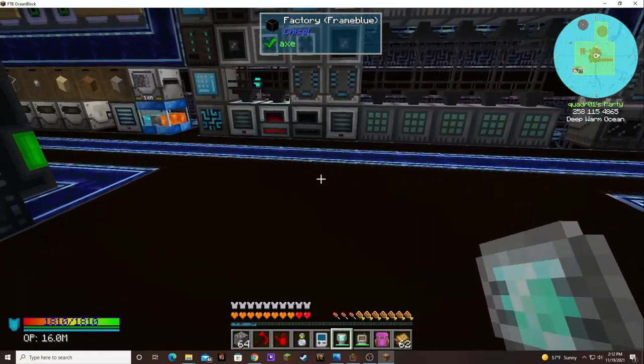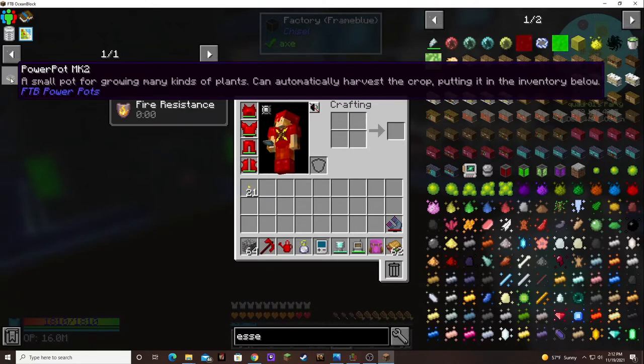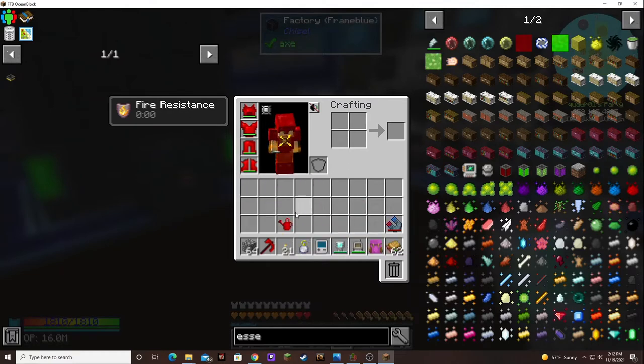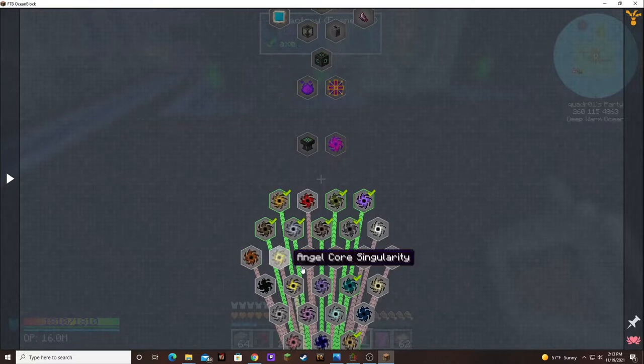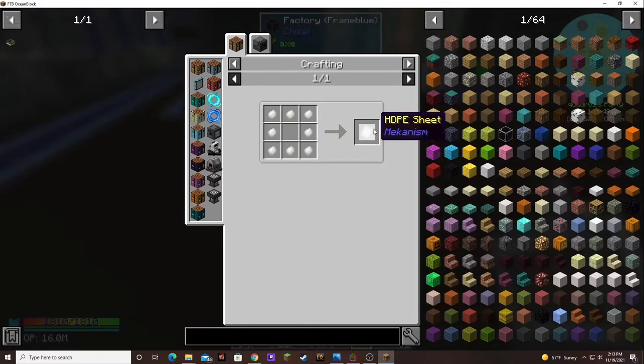Instead of doing that I'll look at it in the future between episodes, because I want to try and look at the HDPE pellets. Let's see if we can get this. This is what we want — it's the HDPE sheet. And it's a long chain; we have to craft eight pellets into a sheet.